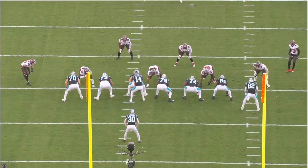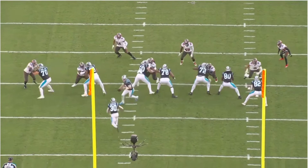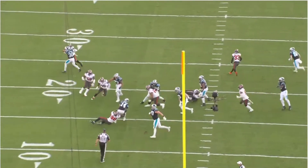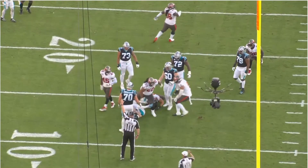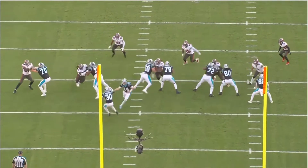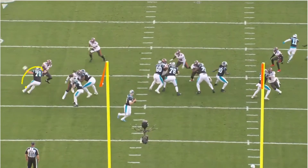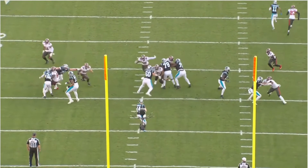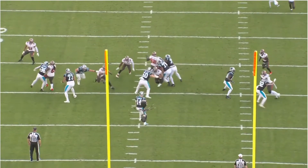Here's the first sack by the Buccaneers - Anthony Nelson beats number 70. This is a straight-up butt whooping. He gets in on the quarterback and just tosses him to the side, with 70 chasing him. Watch 70 again - he's like 'uh oh, you got by me.' Then he runs and chases him, holds him a little bit, grabs hold of his jersey but can't quite get it.